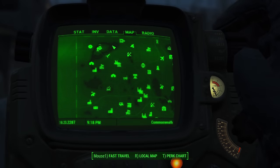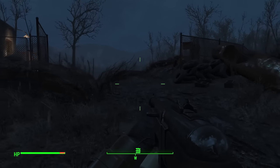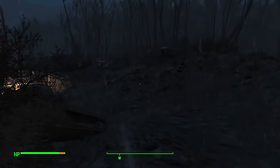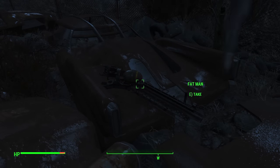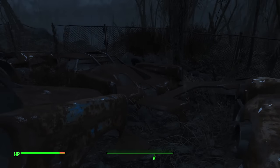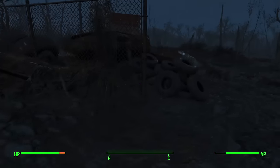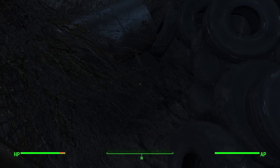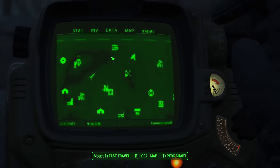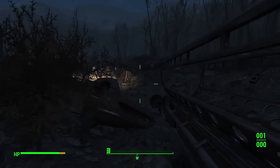The last early game weapon is a Fat Man, found at the Robotics Disposal Ground, just north and east of Sanctuary very early in the game. You go into the area and head towards the back past a Sentry Bot that you can actually activate. You can also grab a military grade circuit board from there, which is very useful for crafting early on. The Fat Man is on the trunk of one of the rusted cars — just right there waiting for you. You can also find a Mini Nuke nearby, stuck near some tires — you might have to run into them to knock it loose.